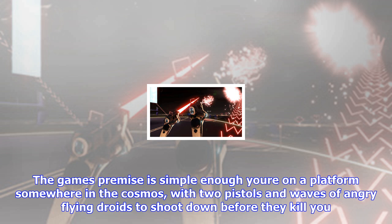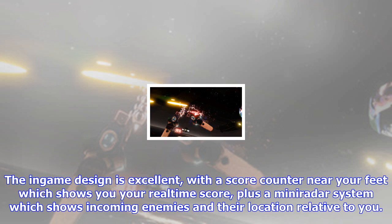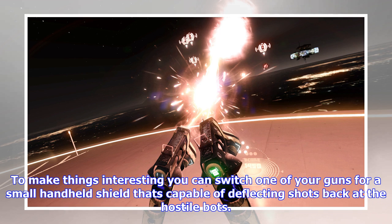The game's premise is simple enough: you're on a platform somewhere in the cosmos with two pistols and waves of angry flying droids to shoot down before they kill you. The in-game design is excellent, with a score counter near your feet showing your real-time score, plus a mini radar system which shows incoming enemies and their location relative to you.